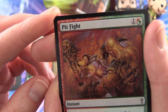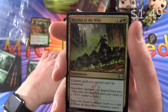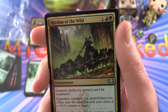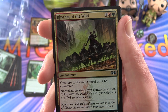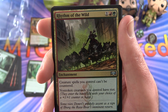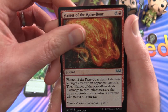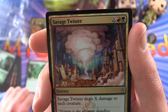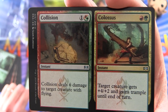Pit Fight — bit of an epic battle going on there. Rhythm of the Wild — this is one of the few uncommons that was worth more than a buck, I think it still is. It's an enchantment for three — creature spells you control can't be countered, and non-token creatures you control have Riot. So they enter the battlefield with your choice of a plus one, plus one counter or Haste. Flames of the Razeboar — another recent card there. Savage Twister — I like the old school artwork there. And Collision and Colossus.